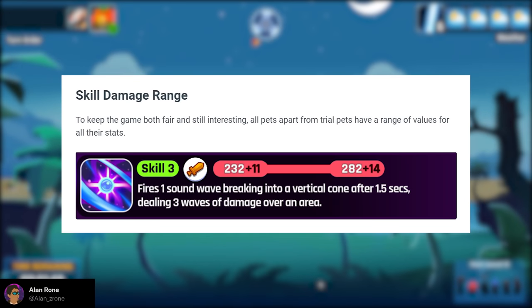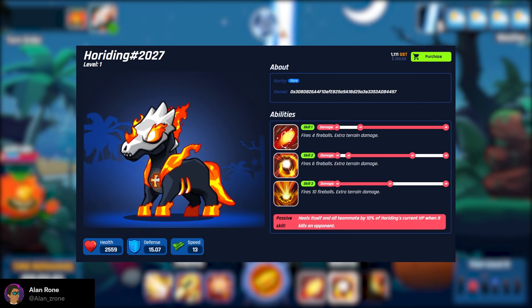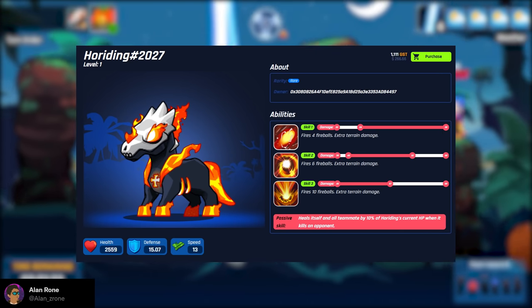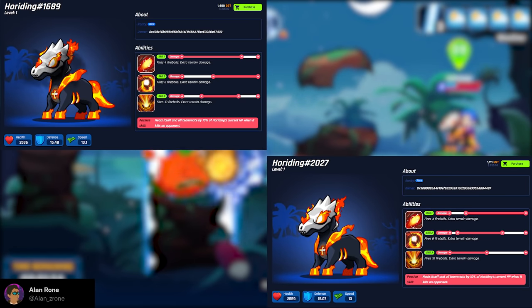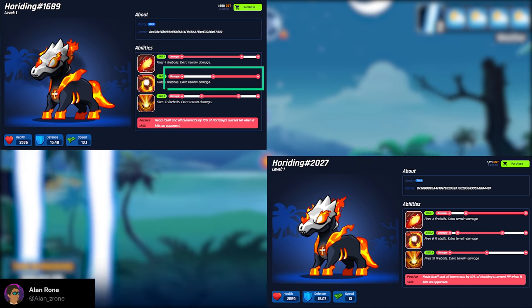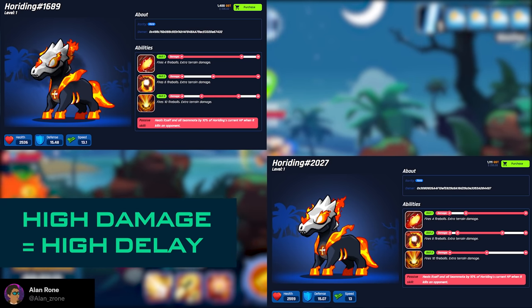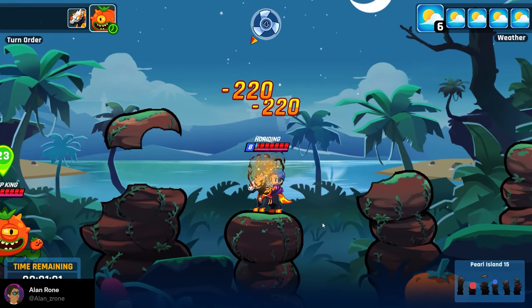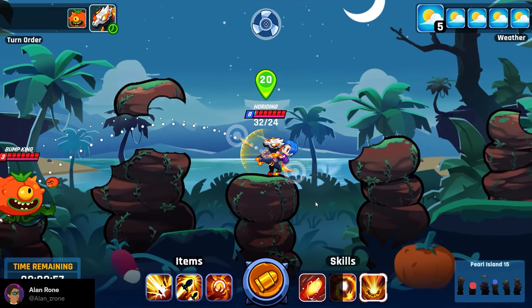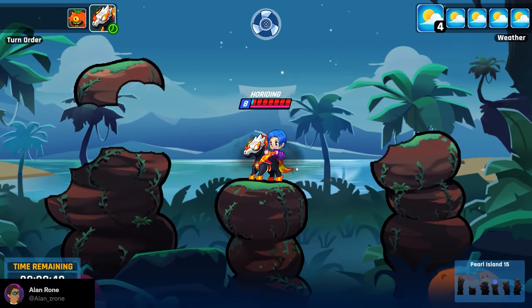We also have a damage range for skills. Each pet's stats have a range of values — for example with Hole Riding, you can see the lowest damage a skill can do and the highest. If you shoot enemies from a high angle, you can possibly hit up to the highest damage. Different Hole Riding pets may have different ranges — one might have a lower range for Skill 1 but higher for Skill 2, making its Skill 2 stronger. But the stronger the skill, the higher the delay count. So highest damage may not always be the right answer — it really depends on how you use them in battle.